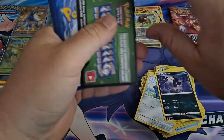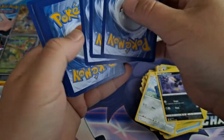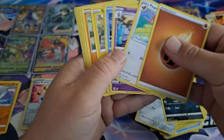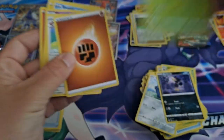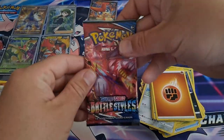Oh, showed the code to everybody — it's green. Darn. There's the code — that side for everybody, my bad. Fighting. Let's just go through. Bang — reverse Cheryl and a Palossand non-holographic.